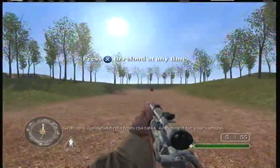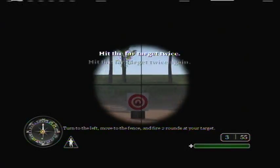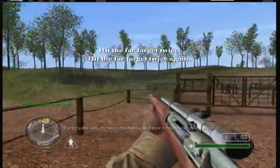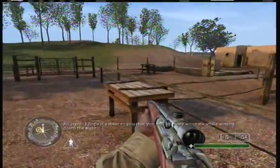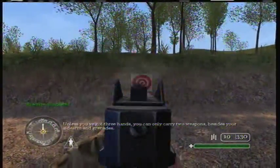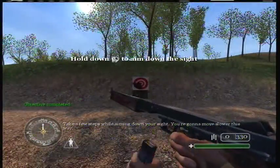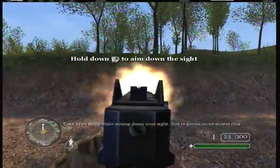Grab a Springfield rifle from the table, switching it for your carbine. Turn to the left, move to the fence, and fire two rounds at your target. I hope it's clear to you that you will be more accurate while aiming down the sight. Unless you've got three hands, you can only carry two weapons, besides your sidearm and grenade. Take a few steps while aiming down your sight — you're going to move slower this way.